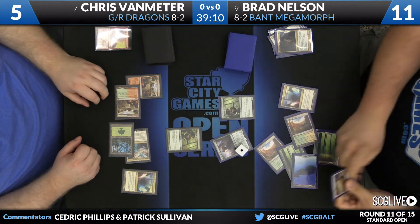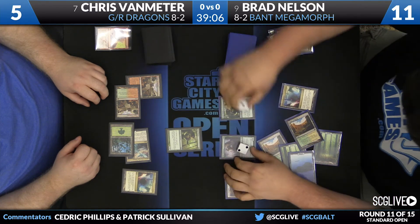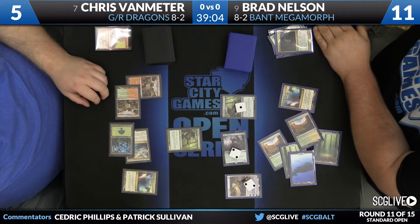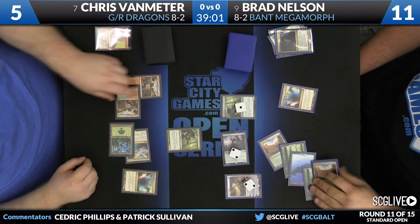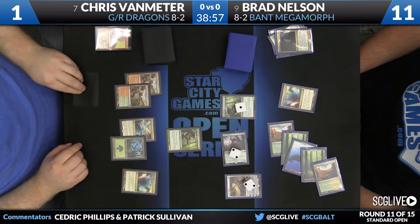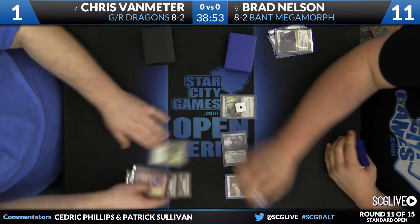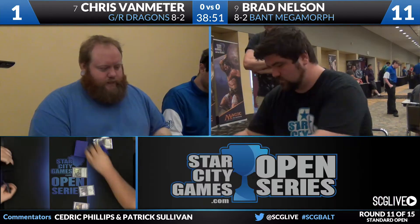Nelson will draw - I believe he's got a copy of Jace, Vryn's Prodigy. We know he's got an island. There's Elvish Mystic, there's an island, here comes Jace. Probably a minus here - minus seems great, put some counters on, put Chris to one. Chris can't crack back into your Jace because now you have a 2/2 against his 1/1. Manic Influence just got turned off. This is a good sequence here for Brad. Brad Nelson going to win game number one here over Chris Van Meter.